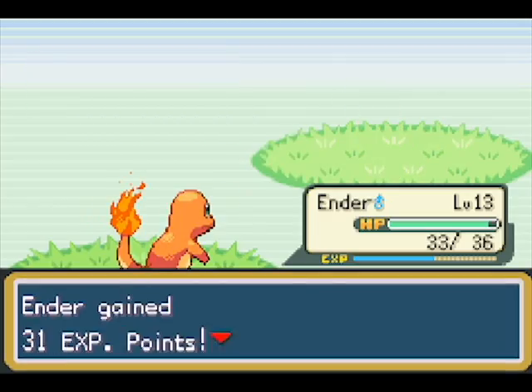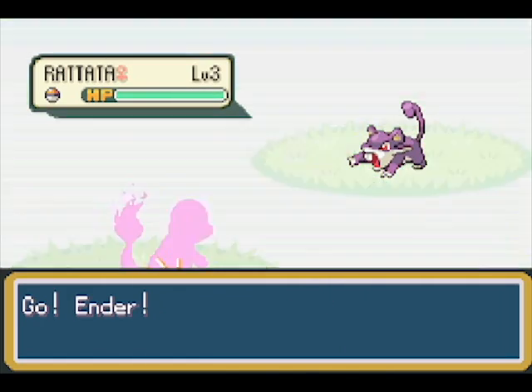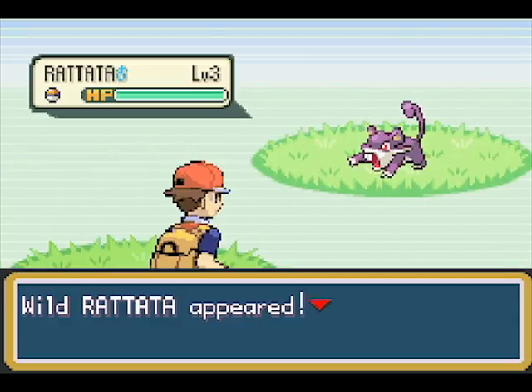So you see my concerns in leveling up so I don't die against the first gym leader. Because if any of my Pokemon faint, I have to release them and then I no longer have those Pokemon to play with, and it's a huge disadvantage.